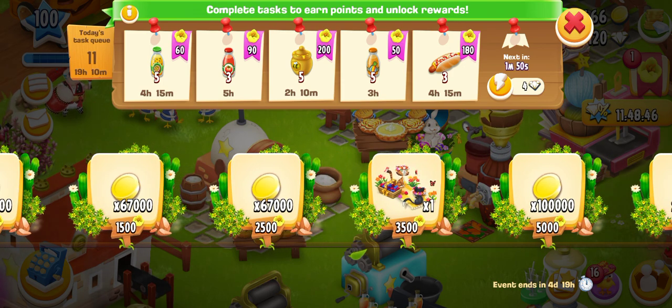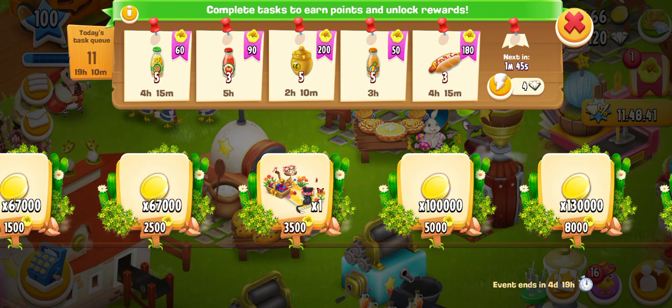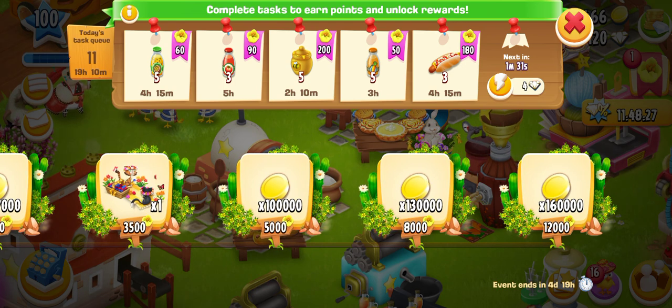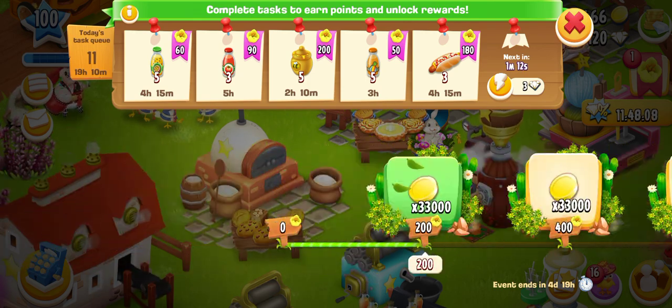At 1,500 points there is 67,000 coins, at 2,500 points another 67,000 coins, and at 3,500 points there is a decoration — cats playing with flowers and butterflies, looking beautiful and colorful. At 5,000 points you get 100k coins, at 10,000 points 130k coins, and at 12,000 points 160k coins. The event lasts for 5 days.